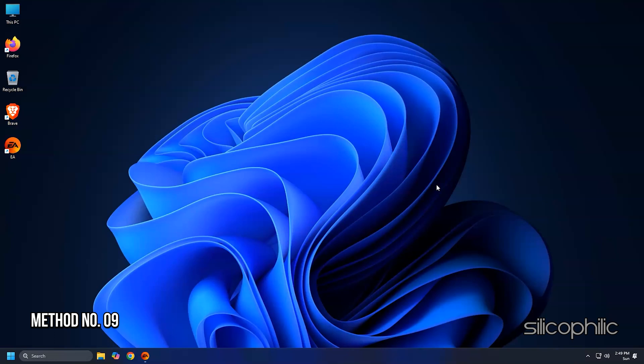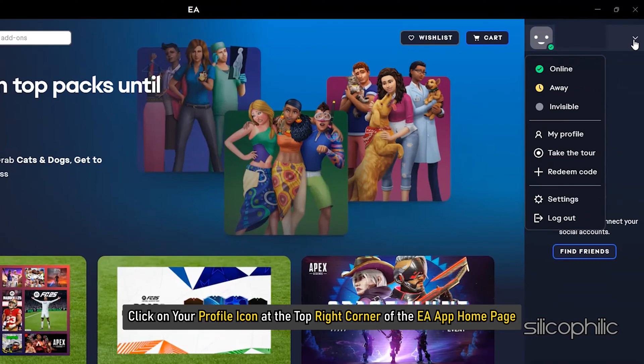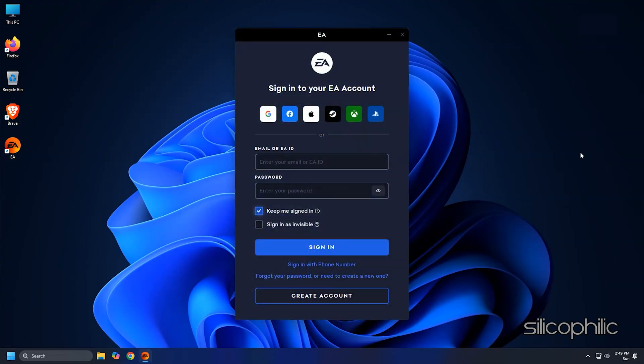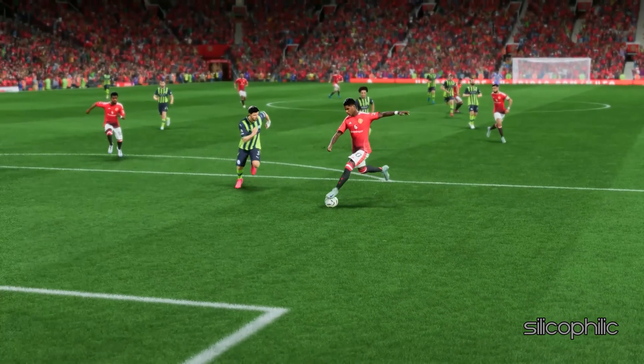Method 9: Log out and log back into your EA account. Click on your profile icon at the top right corner of the EA App homepage and select the Log Out option. Wait for some time and then log back in with your account credentials. Launch the game and check.